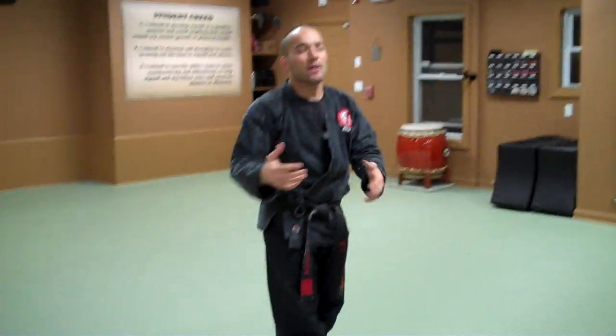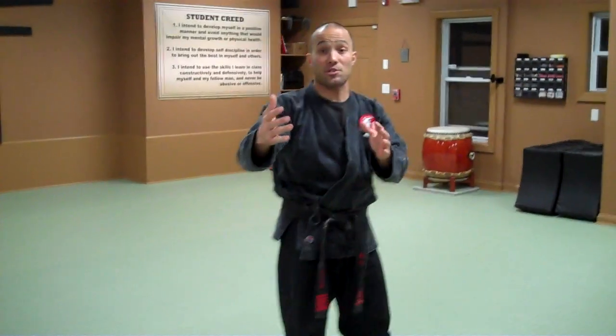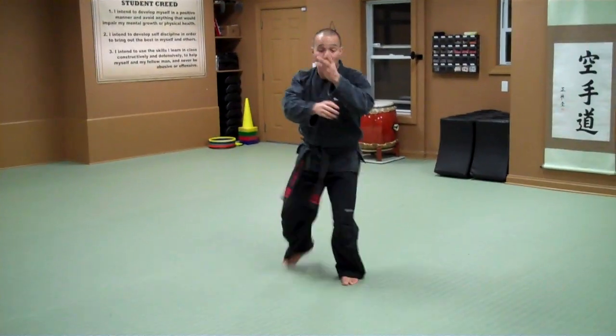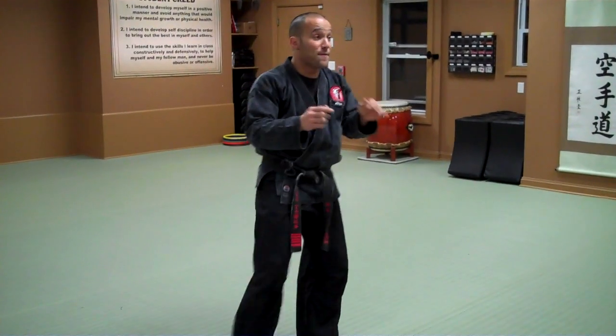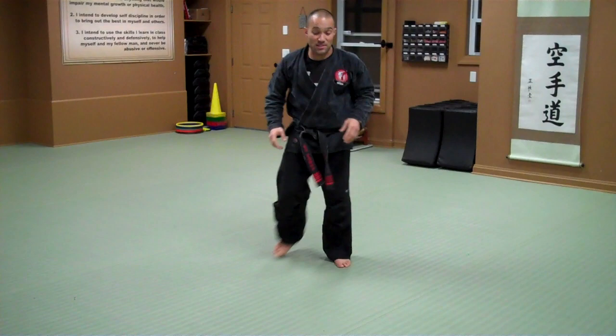Combinations 1 through 18, again, just as a reference point for you guys going for first degree, 1 through 18. Number 1: knife hand block, front kick, cross step, fighting stance. Number 2: fade out of the way, side kick, cross, fighting stance.